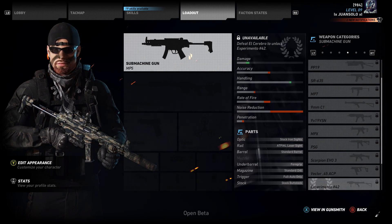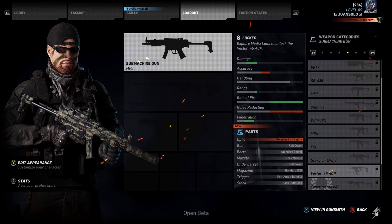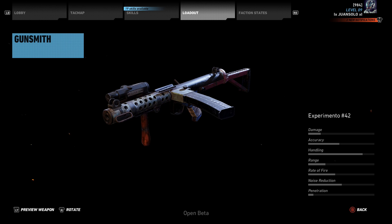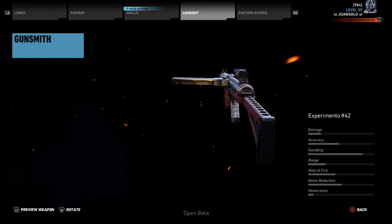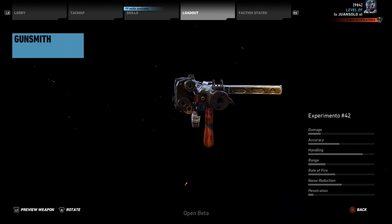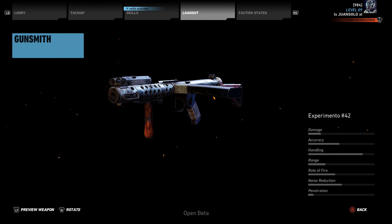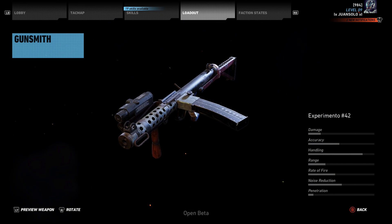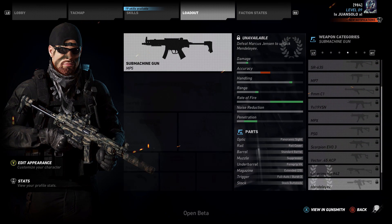Next we have the Experimental HASH 42, which is basically a variant of the 9mm C1. This is an epic or exotic weapon that you get from a boss drop. In my personal opinion, it's probably one of the ugliest guns I've ever seen in my entire life. You cannot mod this — it comes as-is with an iron sight, a laser sight, and a crazy-looking wooden foregrip. It's definitely not one of the prettiest guns in the game, but it's probably useful nonetheless.